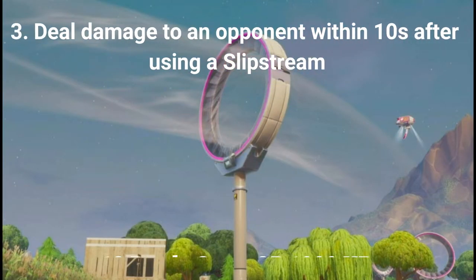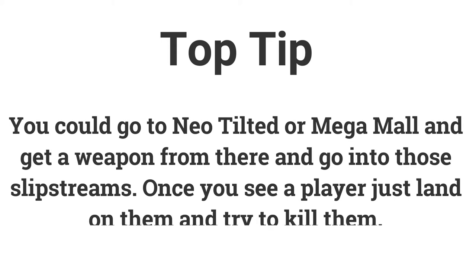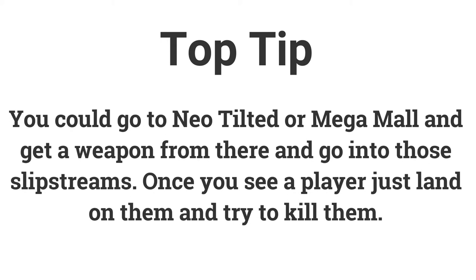The third challenge is: deal damage to an opponent within 10 seconds after using a slipstream — deal 200 damage to get 10 battle stars or 1000 XP. You could land at Neo Tilted or Mega Mall, get a weapon, and then go into the slipstream. Once you see a player, exit the slipstream and land on them and try to eliminate them.